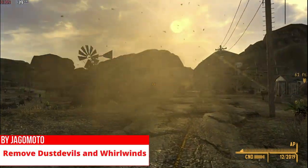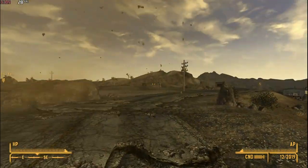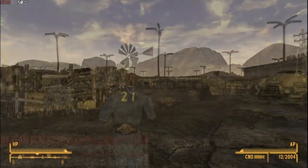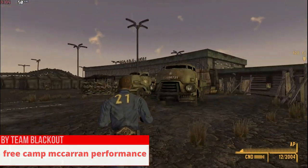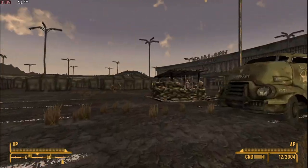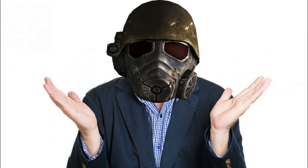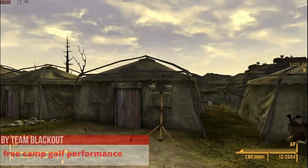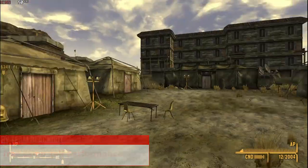Remove Dust Devils and Whirlwinds removes these effects that cause severe FPS drops, making game performance more stable. Free Camp McCarran Performance by Team Blackout increases performance inside Camp McCarran — I'm not an expert on exactly what it does, but the performance gain is real. Free Camp Golf Performance does similar changes to Camp Golf.